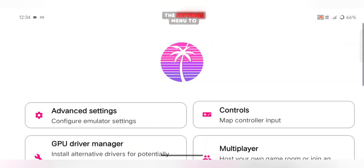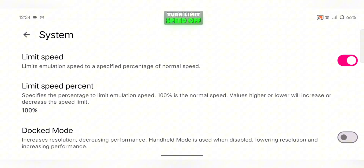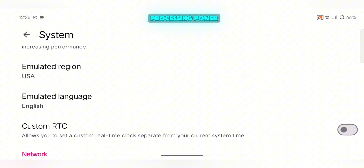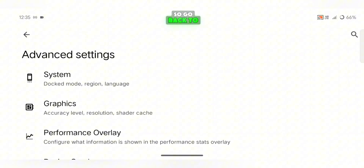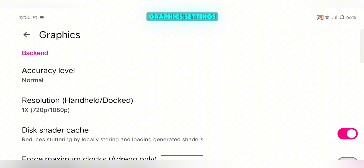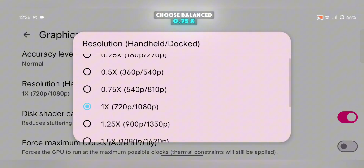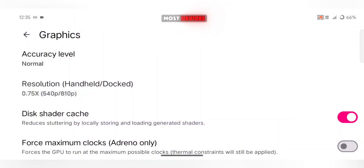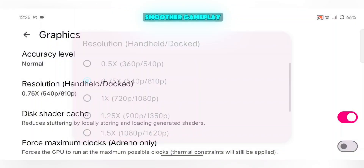Now let's move to the settings menu to optimize performance. Open Advanced Settings, then go to System Settings. Turn Limit Speed off — this allows your phone to use its full processing power for better performance. Go back to Advanced Settings and open Graphic Settings. Set Accuracy Level to Normal, and for resolution, choose Balanced 0.75x. This setting is ideal for most devices. If you're on a low-end phone, you can lower it to 0.5x for smoother gameplay.